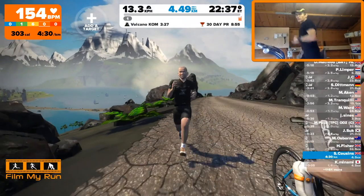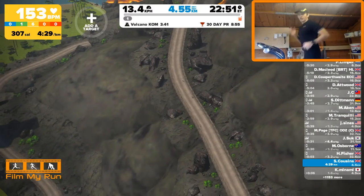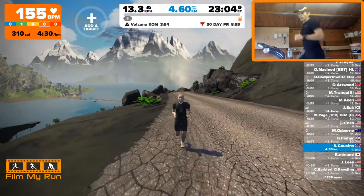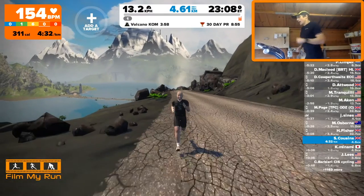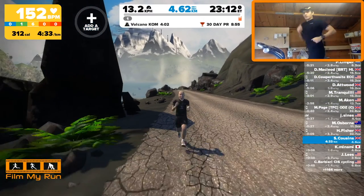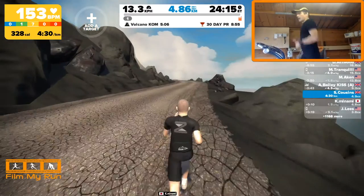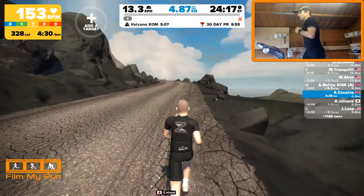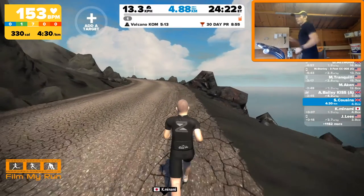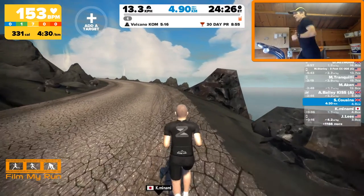Very recently, Zwift has introduced running, so you can now get a foot pod or a chest strap which has an accelerometer in it — like my ticker here. You can climb on a treadmill and you can run in the virtual world, which makes treadmill running a lot less boring. You can use a Bluetooth foot pod like the Polar Stride Sensor or the Milestone foot pod, or you can use a chest strap.